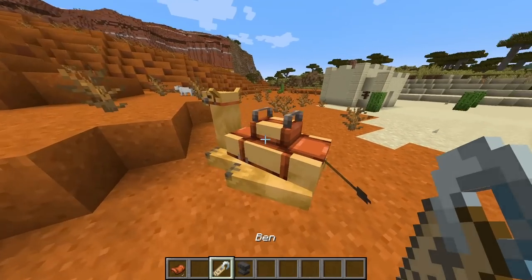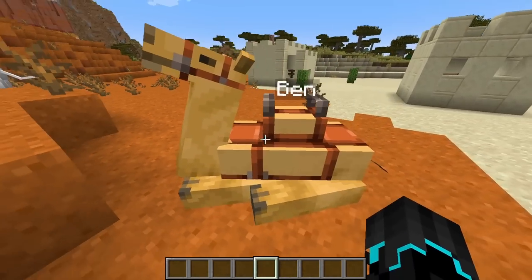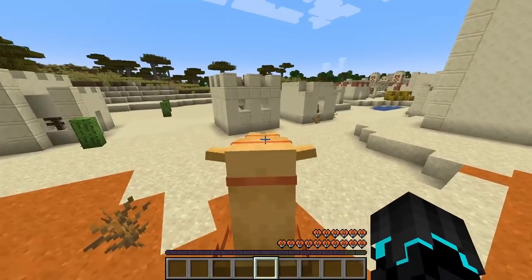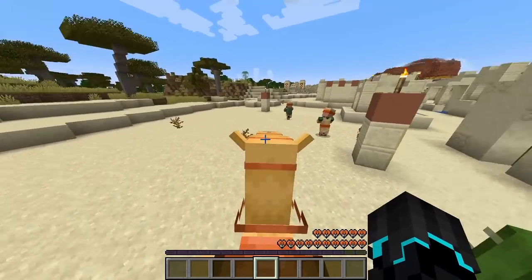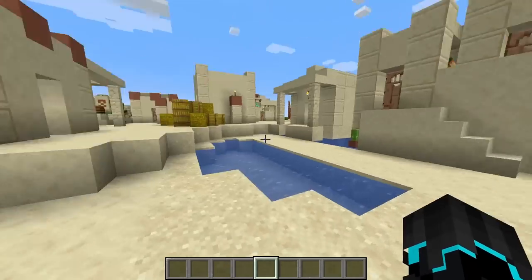I'm going to name this guy Ben. Oh, and he's laying down again. Ben, welcome to Minecraft — hope you enjoy your stay. One thing I do want to check is also the animation while pressing W while sitting on the camel. Yep, that's awesome. Ben, you're going to hang out in town while I look at the other features, right? Good.